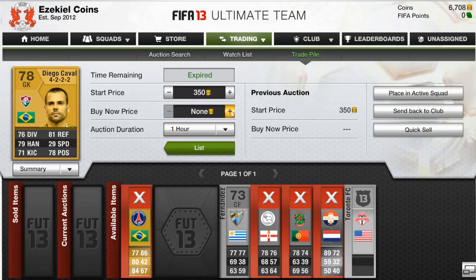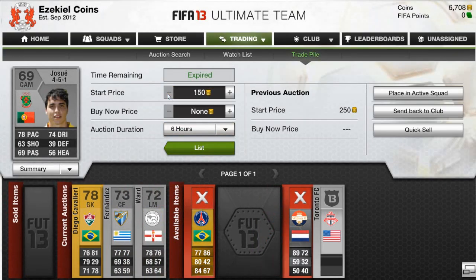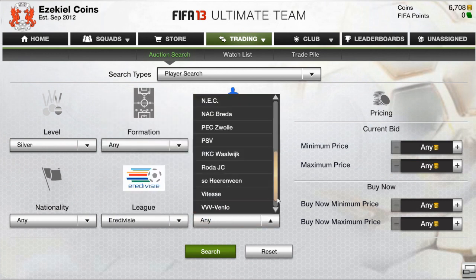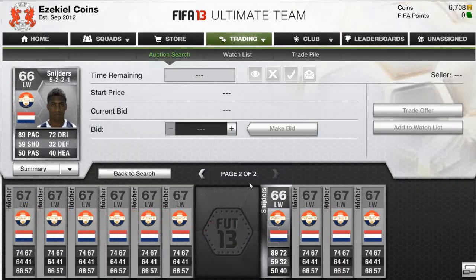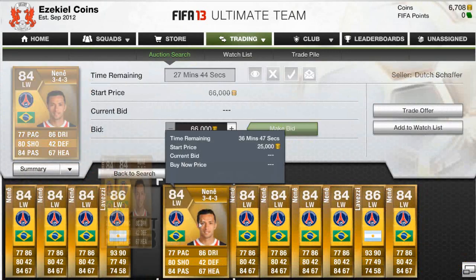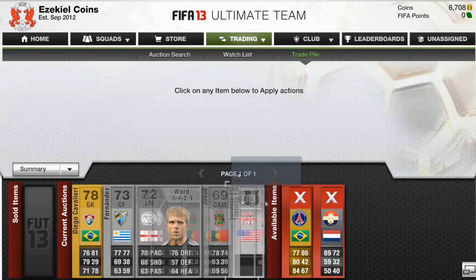We went to the trade pile to see which players didn't sell. Kekiaras did sell at the price I listed him for. Nene was still struggling to sell, and Josue and Schneiders still hadn't sold. I started to lower their prices by about 10% each time — that's a technique you should use. If a player doesn't sell straight away, just lower the price by about 10% and have a quick look at the market again to see what's happening. The Eredivisie league is not going to be very popular to trade in at this stage.